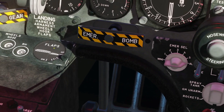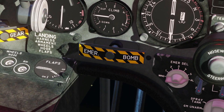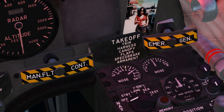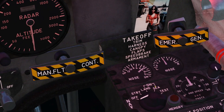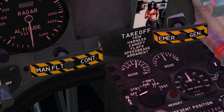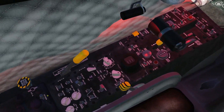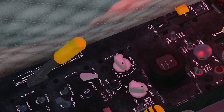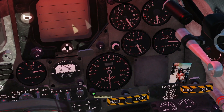Next, flaps to half — 50% position. You can monitor the flaps condition on the indicator. Push and hold the flaps down button to half. Next, pitch trim — monitor it with the gauge here. We want it between 6 and 8 degrees depending on weight. Since we're lightly loaded, set it just a smidgen over 6 degrees for takeoff trim.